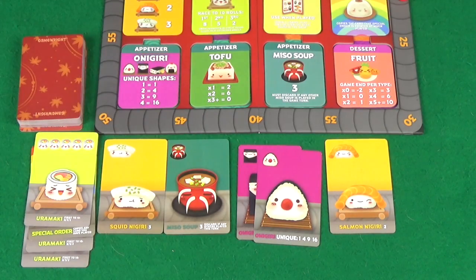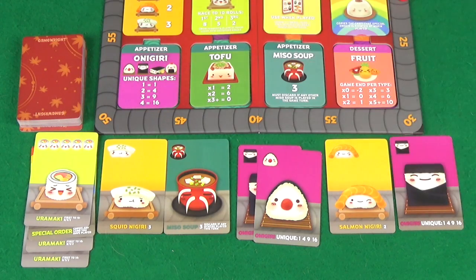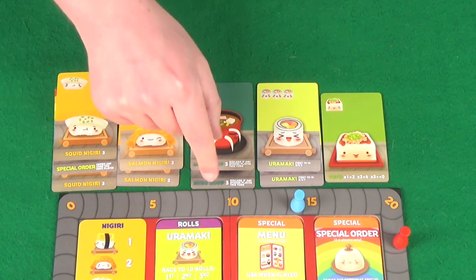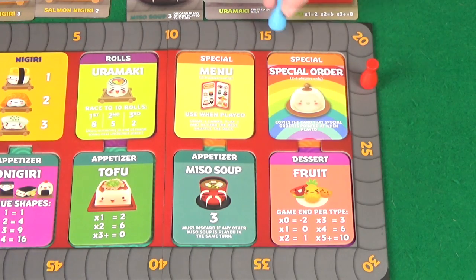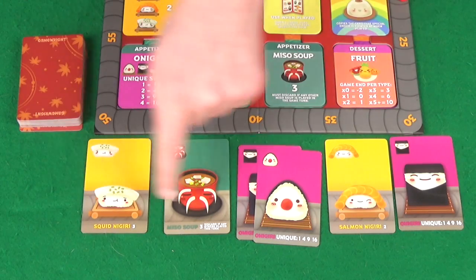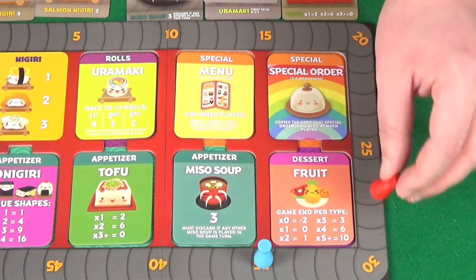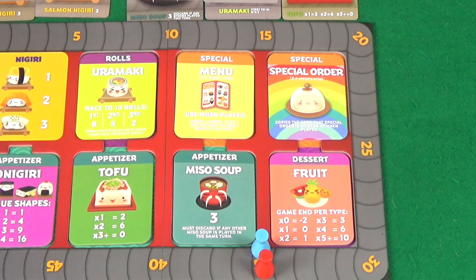Pixel picked a 4 Uramaki which does nothing for her. We passed her the onigiri — actually worth 1 point as a unique. End of round 2 scoring: I get 3, 6, 9, 11, 13, 16, 19, then 2 more for 21 total. That moves me from 14 to 35. Pixel's round scoring: 3, 6, 10, 12, 13 more points — from her 22 she goes to 35 as well. We're still neck and neck, tied at 35.